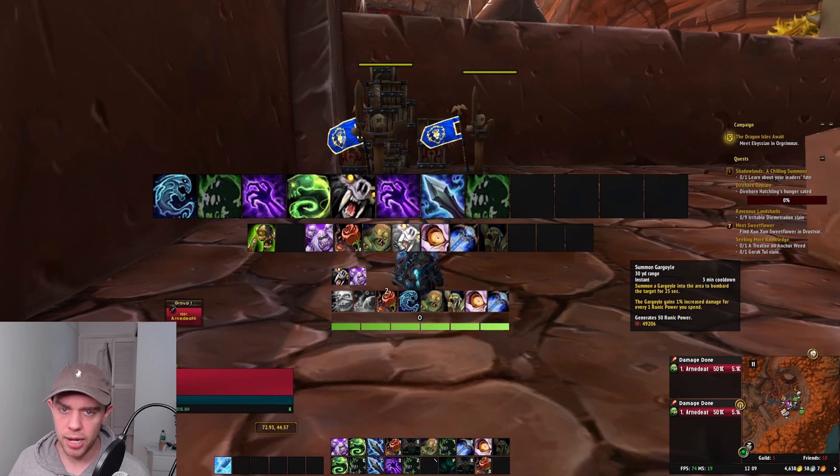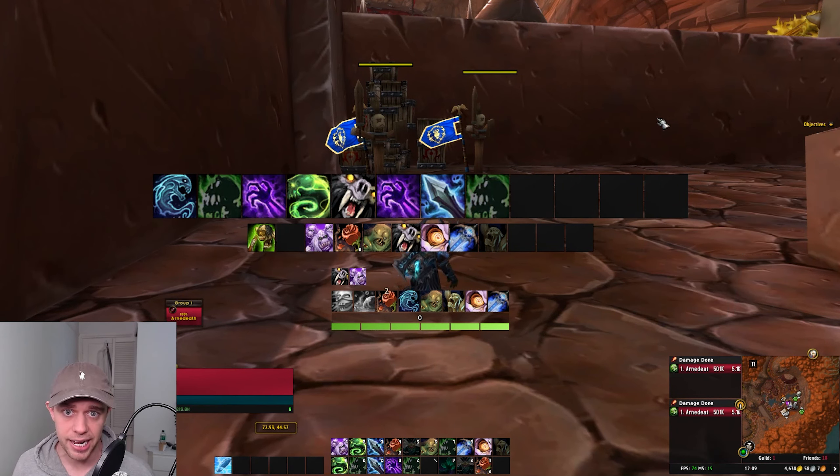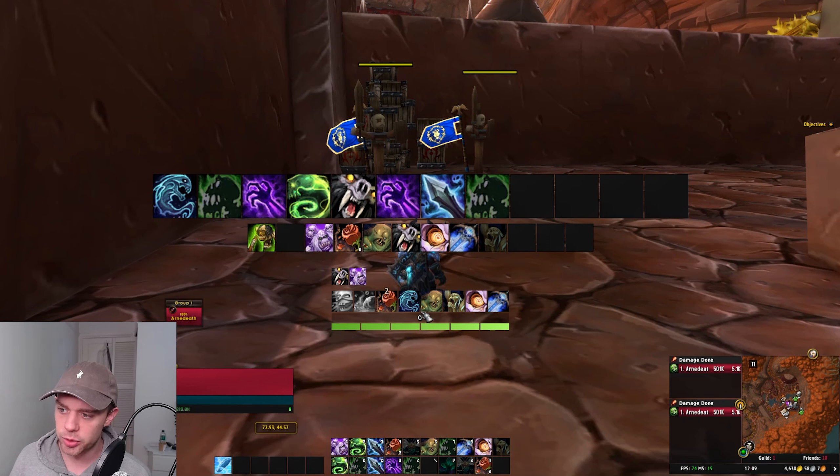Here we are in-game. We're going to look through the single target rotation first, then Mythic Plus and AoE. I've put the spells nice and big in the centre of the screen so we can look at them going through the rotation. This is a WeakAura add-on from a person called Luxfoss — I've put that in the description below. It basically puts together all your cooldowns and resources in one easy-to-see space on the screen.